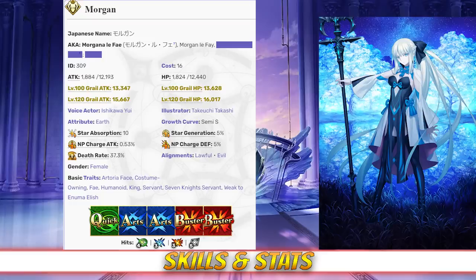When it comes to her command cards, Morgan has 4 hits on her Quick card, 3 hits on her Arts, 3 hits on her Buster, and 5 hits on her Extra card. She has an NP gain rate of .53% and a star rate of 5%. Both Morgan's star generating and NP gain are just about average, but that's saying a lot for a Berserker. Overall, Morgan has a very typical glass cannon stat spread associated with most Berserkers.